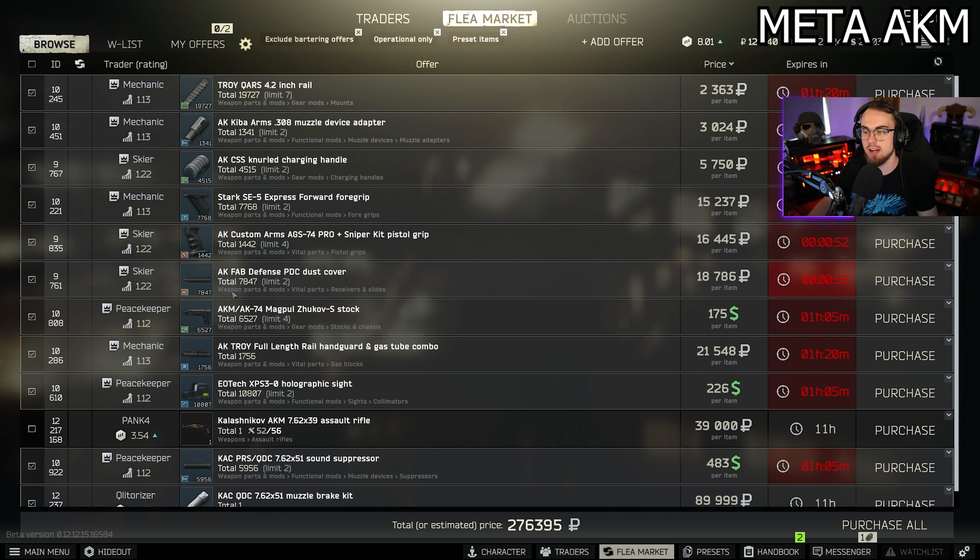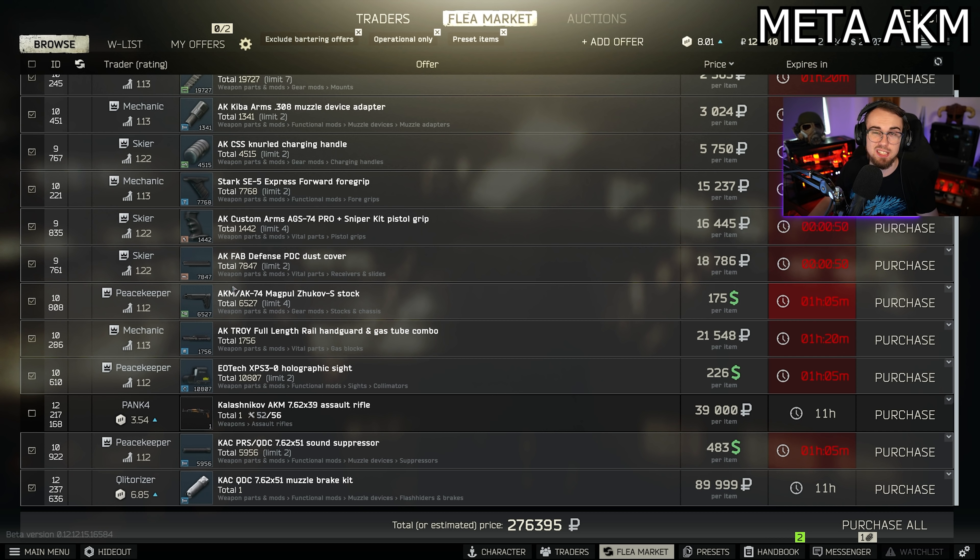This entire meta build is going to cost you about 276,000 rubles for every single part if you can buy them yourself — which is a lot. But considering 7.62 is amazing and really strong, it's a really good gun. That said, when you start getting into this kind of money territory, you may want to consider running a Mutant instead.